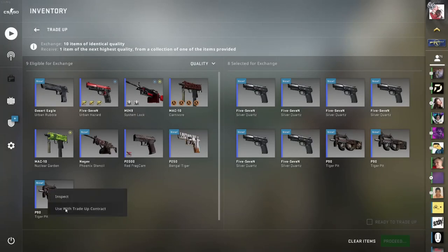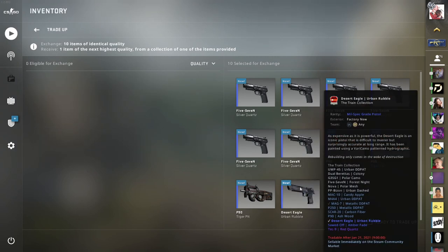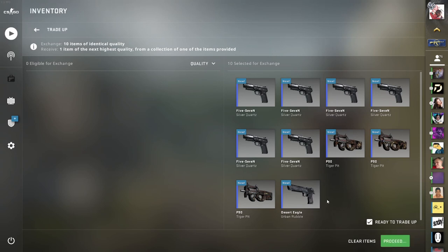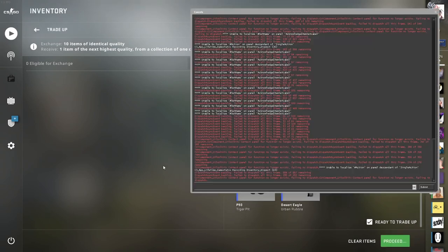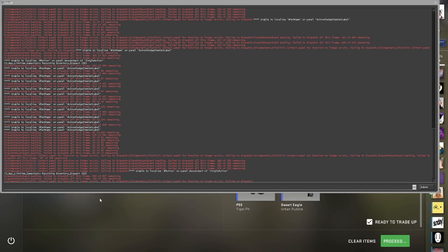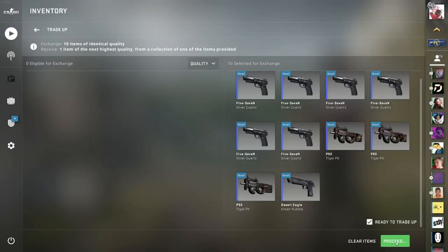So let's put in those silver quartzs and our Bengal tigers. I hope for the best. We're missing one skin — yeah, we can use that, because it only has one output skin as well. So we don't want to see the Nitro, we don't want to see the Tech Nine Ray Quartz. A trick: if you want to make it more exciting, click the console button and cover the whole screen so you don't see the output skin. Then close the console again, hit the proceed button, then instantly press the console button again so you don't see the item immediately.